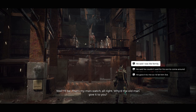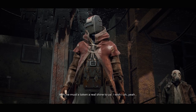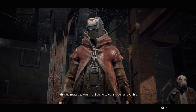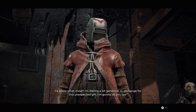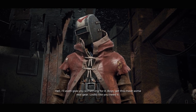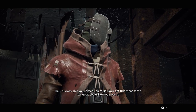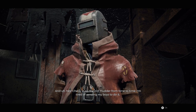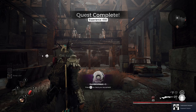He asks why the old man gave it to you — click the top option that says 'He said I was like family.' He responds: 'You must have taken a real shine to him. I wish I — yeah, you know what mate, I'm feeling generous. In exchange for this unexpected gift I'm gonna let you live. I'll even give you something for it. Boys, get this mate some real gear — looks like you need it. And hey, check in on the old mutter from time to time.' You're then rewarded with the bandit mask, jacket, and trousers.